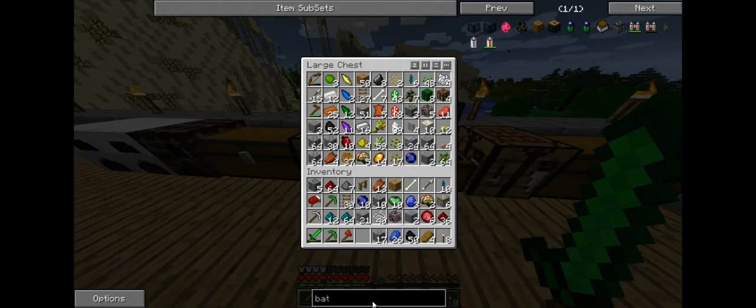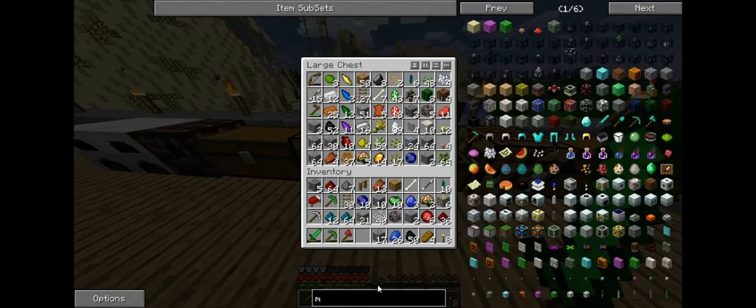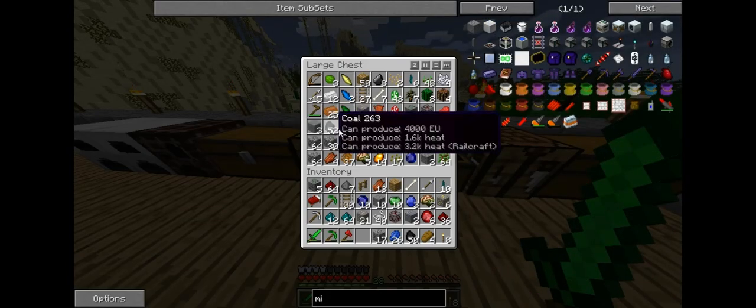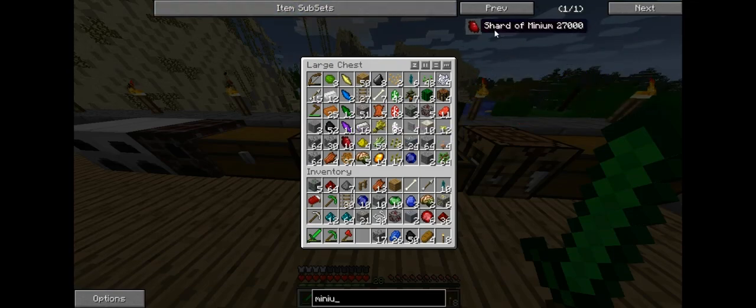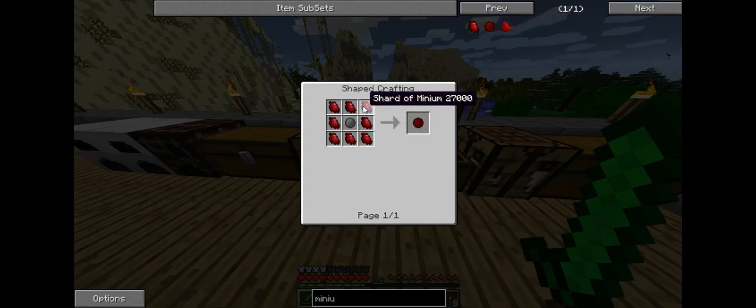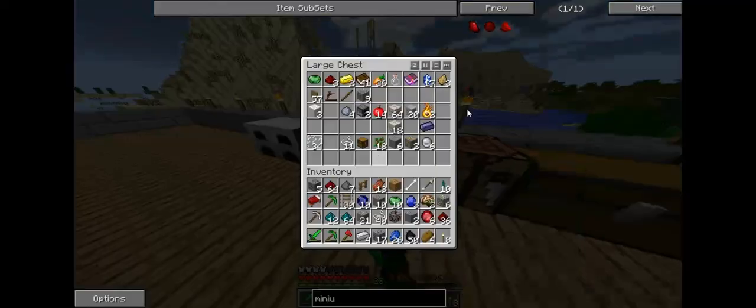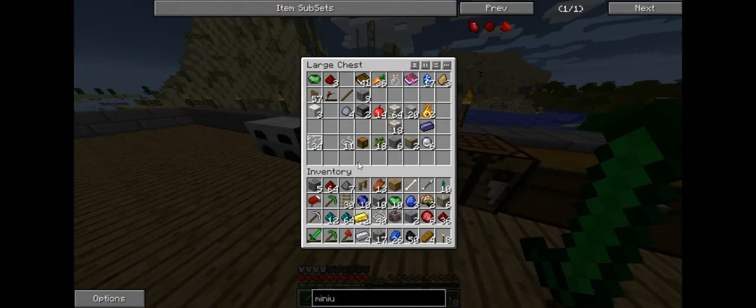I can now make one of those millennium shards — let me check the recipe. I'm pretty sure I need eight of those, smooth stone, four iron, and gold. I have four iron — that's four. So I have gold. I have a lot of stuff actually.